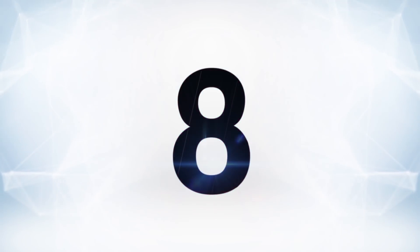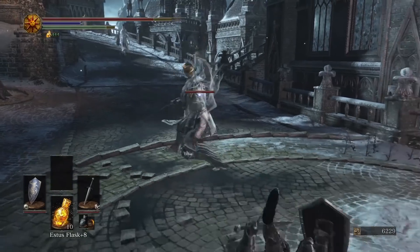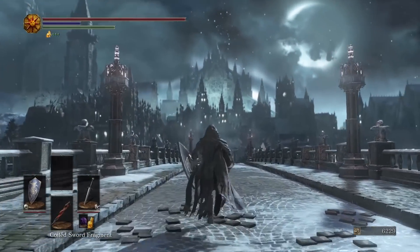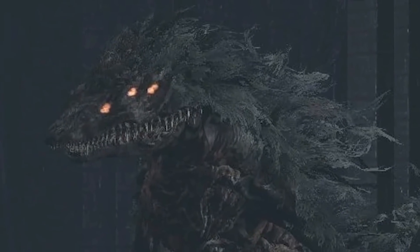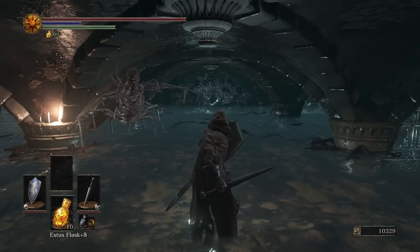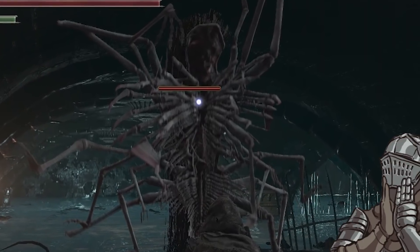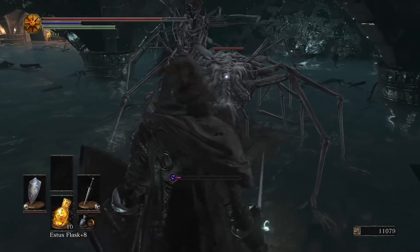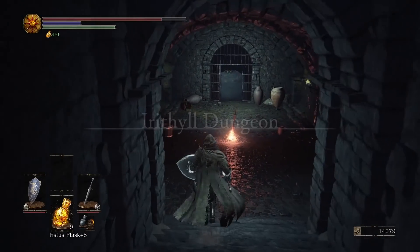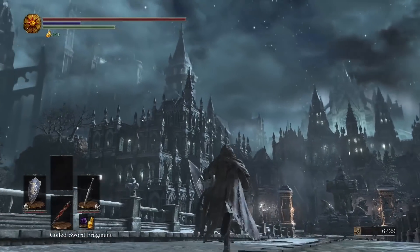Next, at number 8, we have Irithyll of the Boreal Valley from Dark Souls 3. It's a real breath of fresh air when you come out of the Catacombs of Carthus and arrive in this sparkling city. No place in Dark Souls is free of enemies, but at least it's fairly bright with a nice, pretty view. But it's easy to get caught off guard and let its outer veneer of beauty fool you, because there's some weird stuff going on if you're looking for it. If instead of heading up the main path you take a detour into the moat below, you'll find a sewer centipede — just real freaky. Keep going and you'll find the Irithyll dungeons, where even more bizarre creatures wait in hiding. It's nice on the outside, but there's some nasty stuff hiding in the shadows.